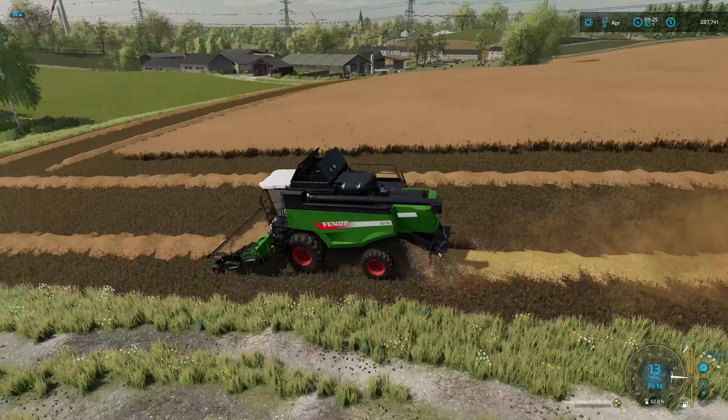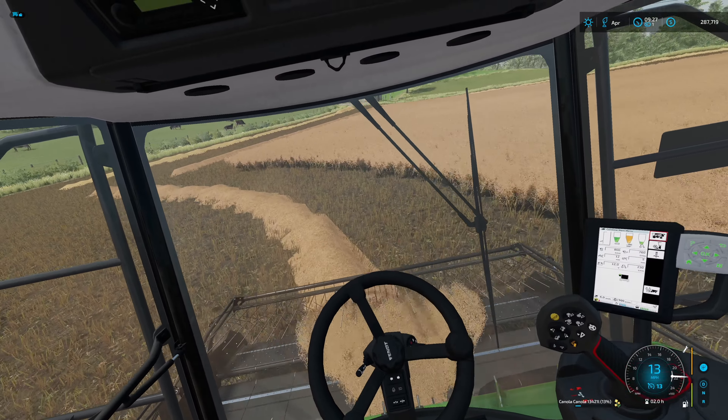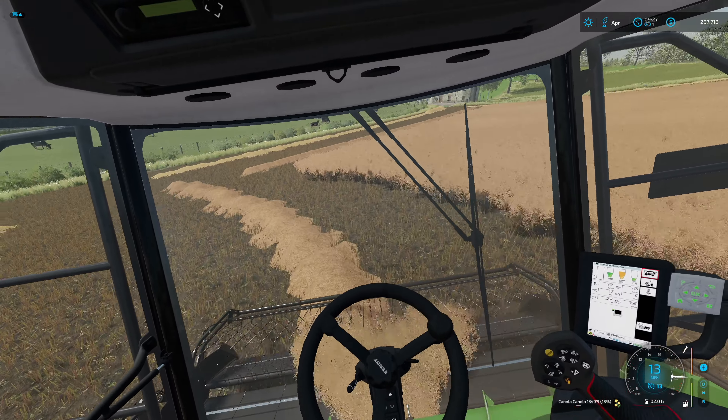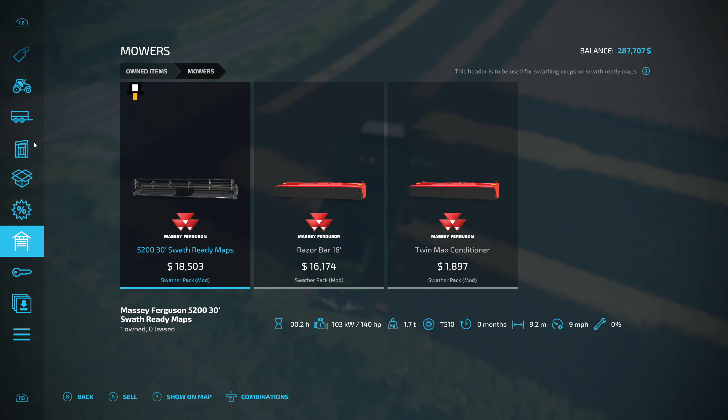One pass is done and we're at 11,800 liters, which is pretty good but definitely not where I want to be. I was kind of hoping this would be a lot more, but it is canola at the end of the day. I do know that doing the swathing increases the amount of crop that you get. We could multiply that by another 10 percent if we tried to use the Bushel Plus, but I've used that before and yeah, it is a little bit cheaty. Doing things this way actually gets it done a little bit faster.